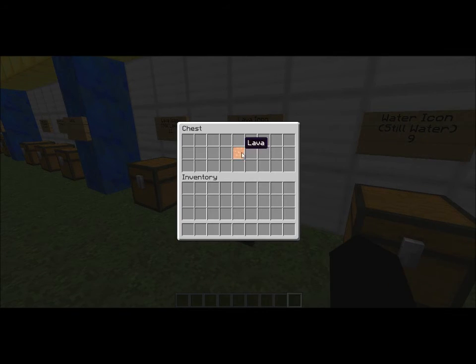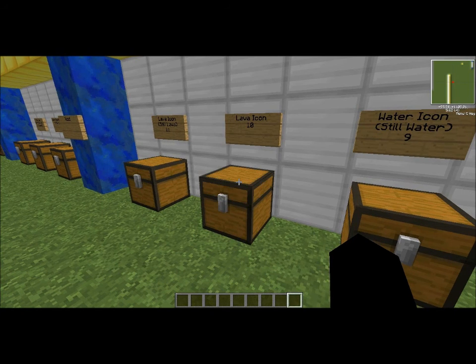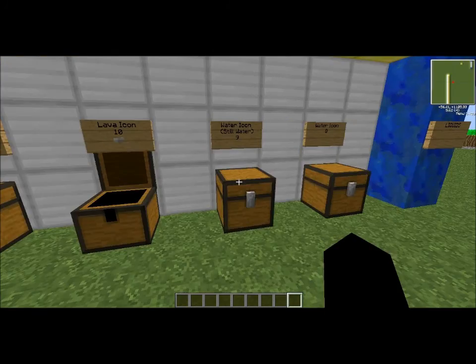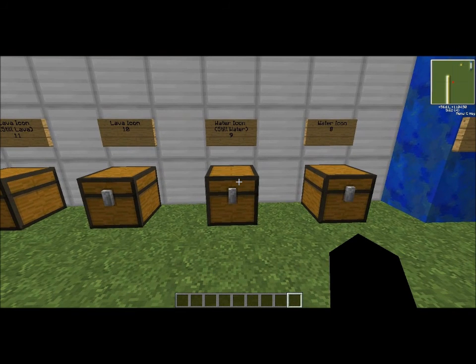We actually have the water and lava icons, which is cool in a furnace — or a furnace behind a lava fireplace or anvil or whatever — so you can right-click it and get the furnace with lava. Doesn't actually work, though, sadly.